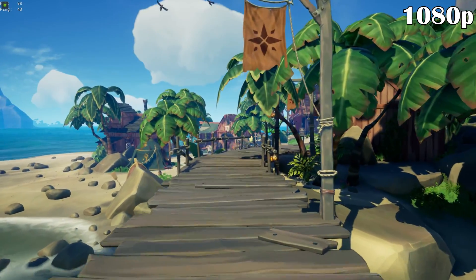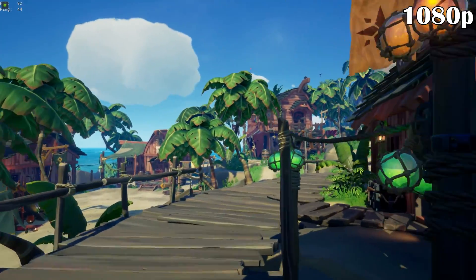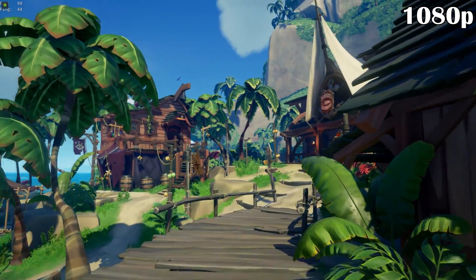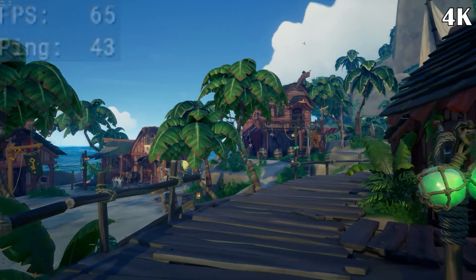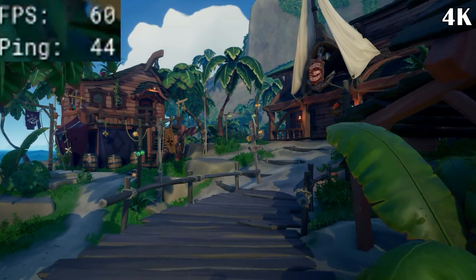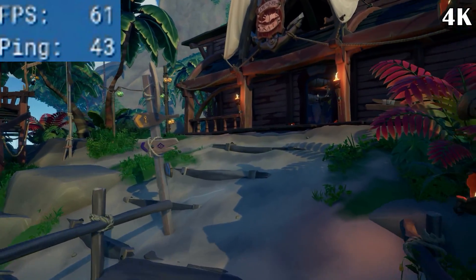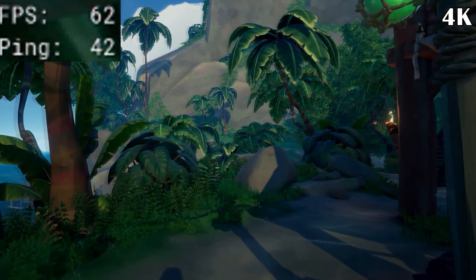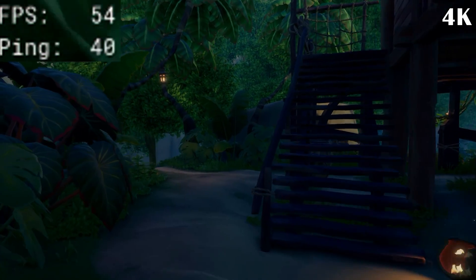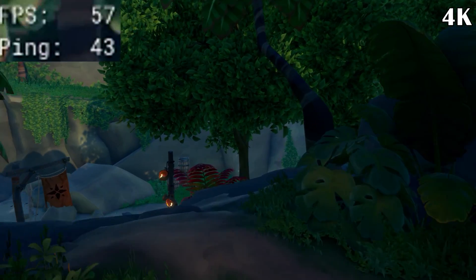But what about 1080p and 4K? Well, as expected, the game runs flawlessly at 1080p with frame rates sitting at around 90–110fps in the outpost area. But at 4K, I was surprised to see a drastic decrease in performance, with the frame rate dropping into the mid-50s in some cases. This is likely why we're not seeing the game running at 60fps on the Xbox One X, as that version is running at a native 4K output.